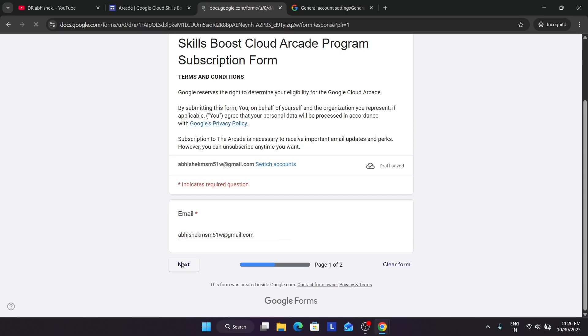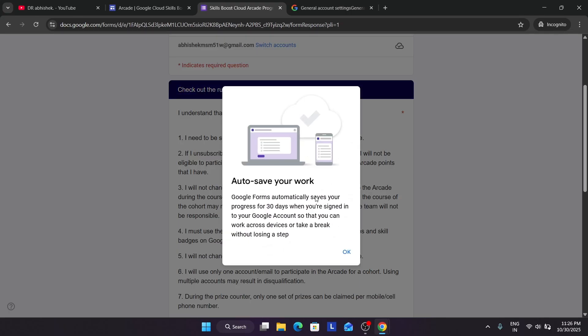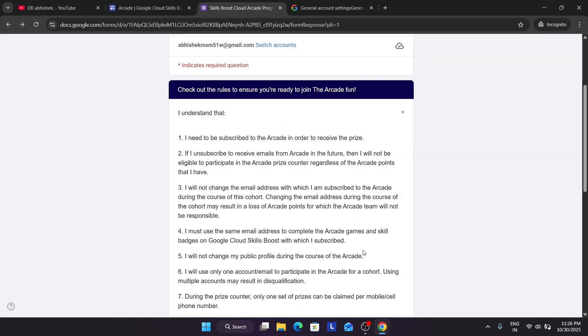Click the Next option. This is a subscription form. If you subscribe in October, you will get the arcade insider in November. If you subscribe in November, you will get it in December. Make sure to subscribe beforehand before the event ends — basically before December. Even if you complete the badges but are not subscribed, you won't receive anything.